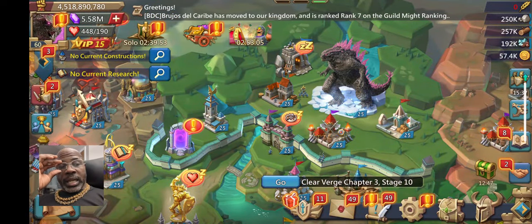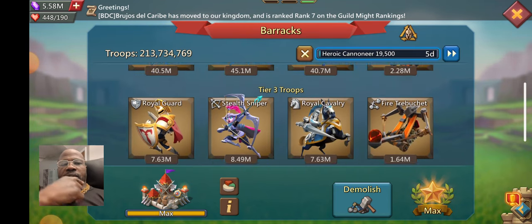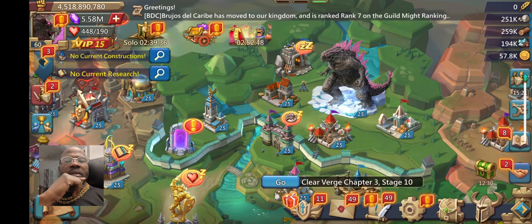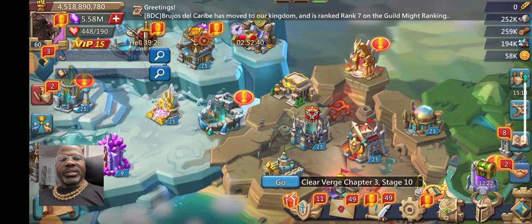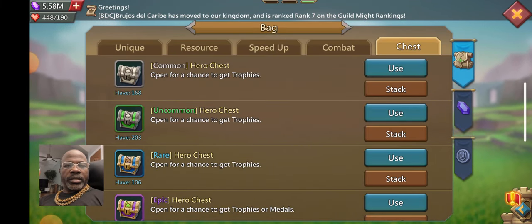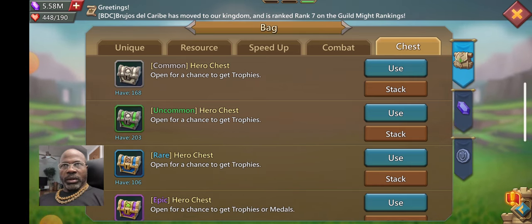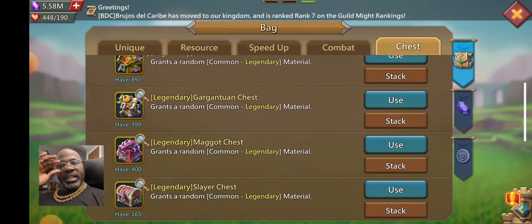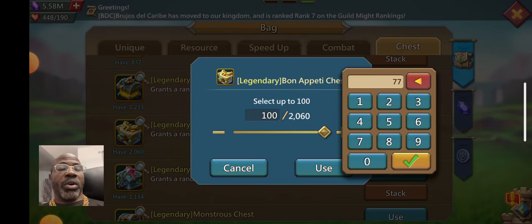Now we're going to open up some chests and see what we can get. I still have 200 — I did train a few troops. I normally like to keep them at a million each but I didn't feel like clicking those buttons for 30-40 minutes. Watch the drop rates guys — this is pathetic. I've done videos on this drop rate before, it's a joke.